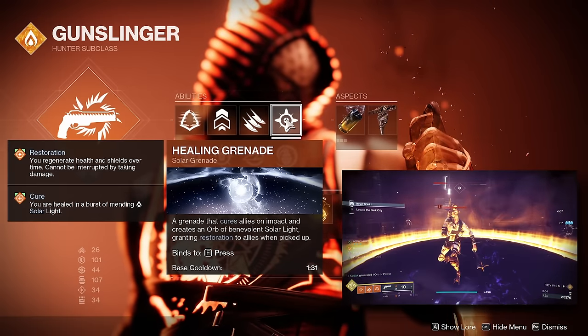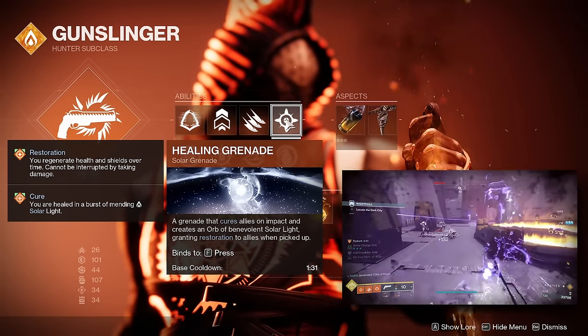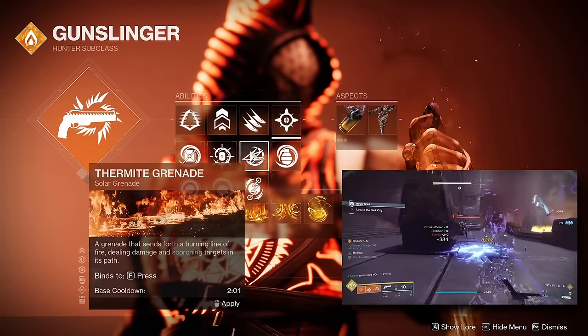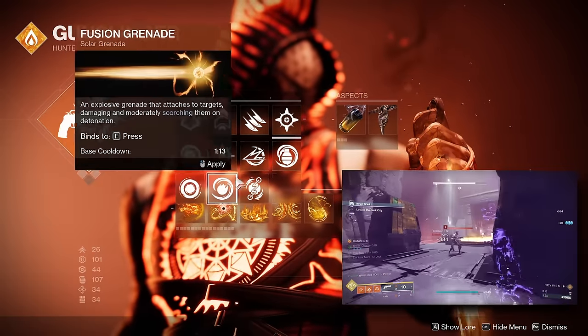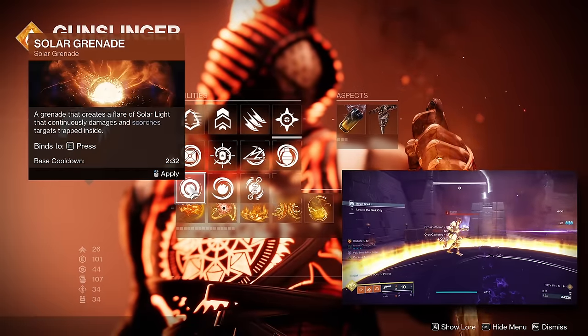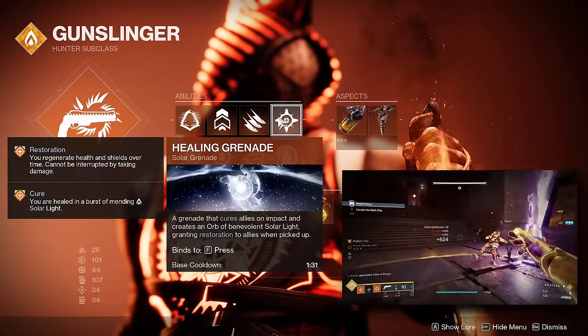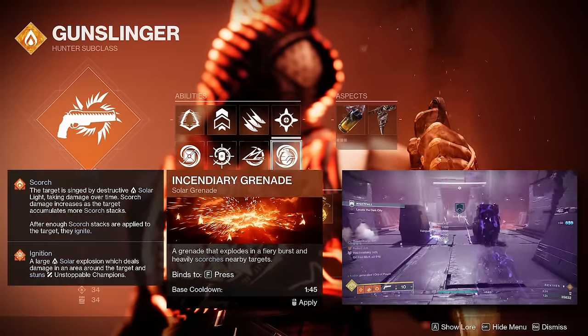I'm also using a Healing Grenade to proc Restoration, and then our other abilities and fragments keep Restoration active all the time. You can use any solar grenade you want with this build, but I personally don't see a lot of value from regular solar grenades, as there are no enhancements Solar Hunter can have intrinsically for them, so I believe Healing Grenade is best.